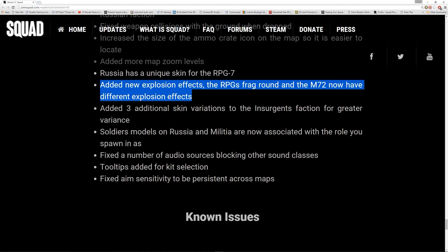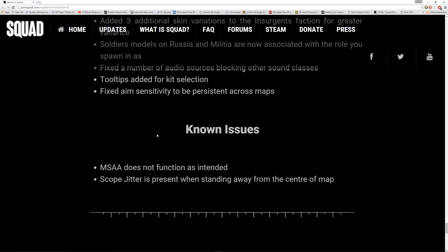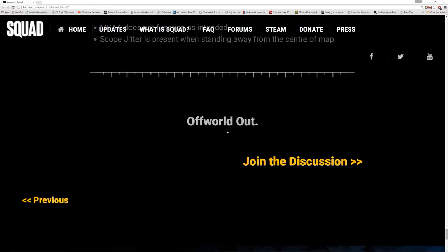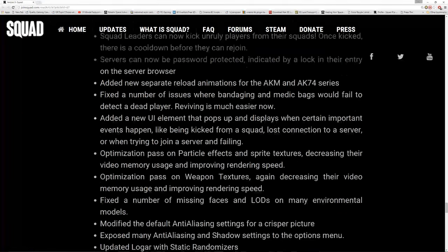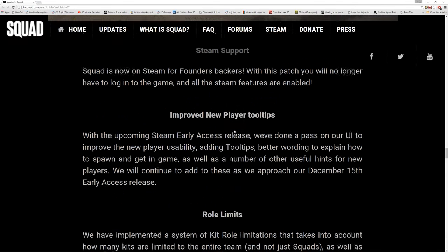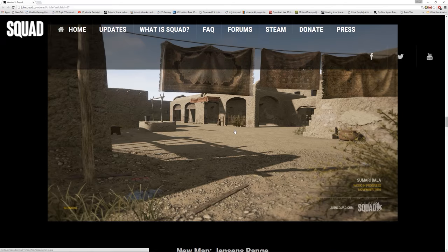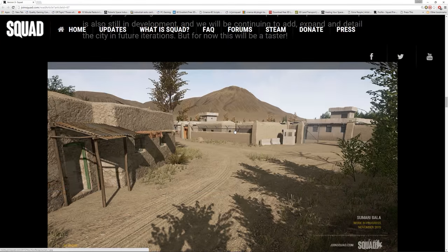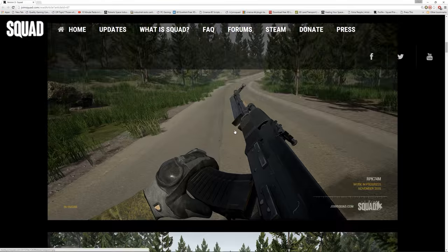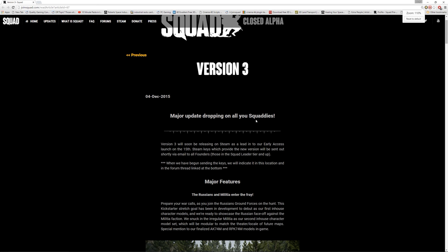Three different skin variations for the insurgents. Russian models and militia now associated with the role you spawn in. Scope jitter is present when standing away from the centre of the map. It doesn't look like the 50 cal emplacements are in there, or any of the vehicles as I mentioned, which is a real shame. I was really looking forward to at least just one transport vehicle or something like that.